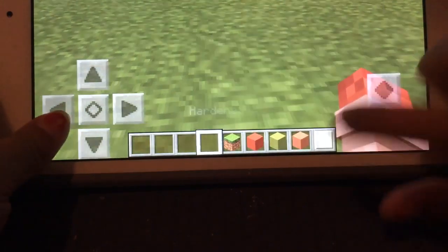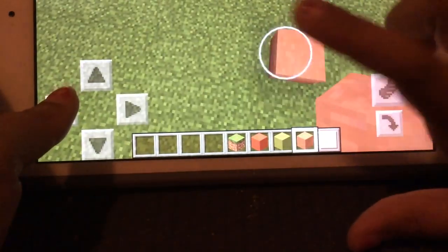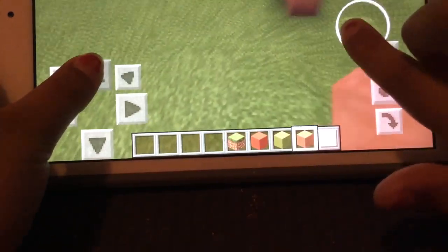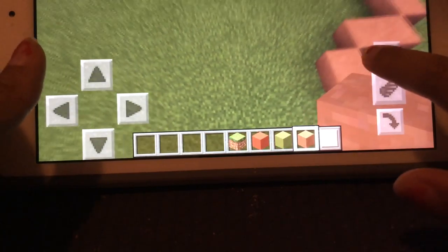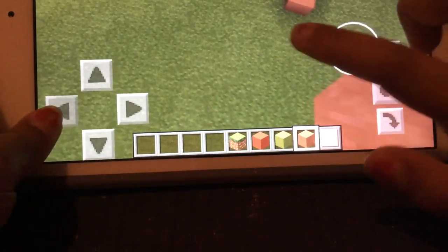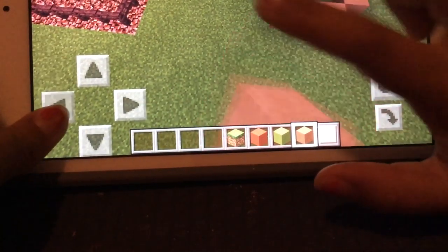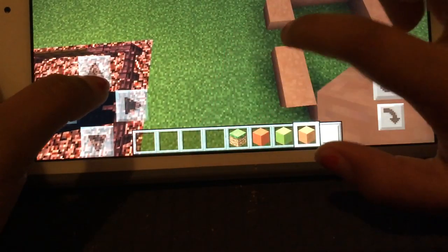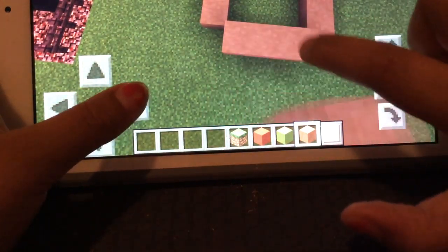So what you're going to start with is making three blocks in the middle and you're just going to make a circle. I know that's not that hard in Minecraft, but you'd think it would be because everything's square. And then four on the sides, and then you just build up from there.